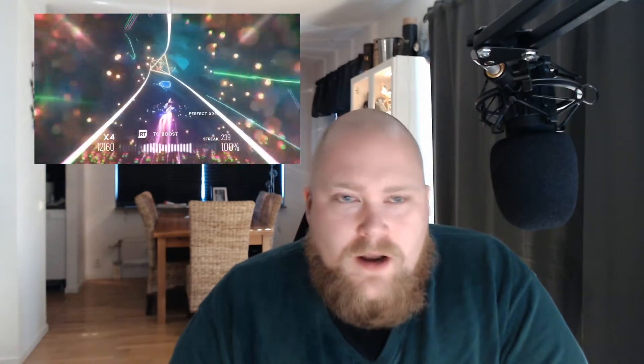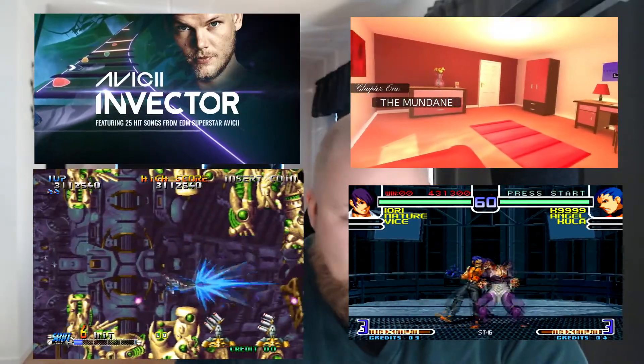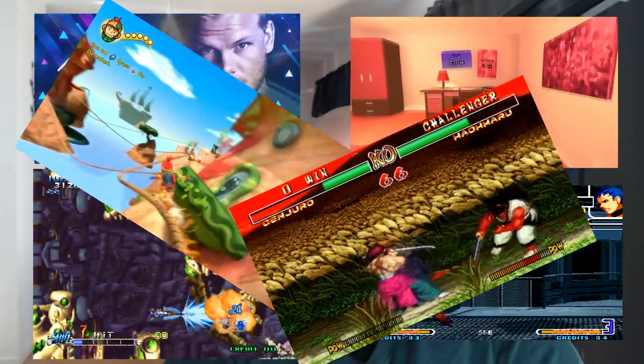Steam is giving away 10 Second Ninja X and Showdown Bandit. For those of you with Twitch Prime, you'll be happy to know that Twitch Prime is giving out 16 games this month for free — I'm just going to read six of them, so bear in mind there are 10 more to check out. You've got Avicii Invector, Blazing Star, Fractured Minds, The King of Fighters 2002, The Last Tinker: City of Colors, and Samurai Shodown 2.